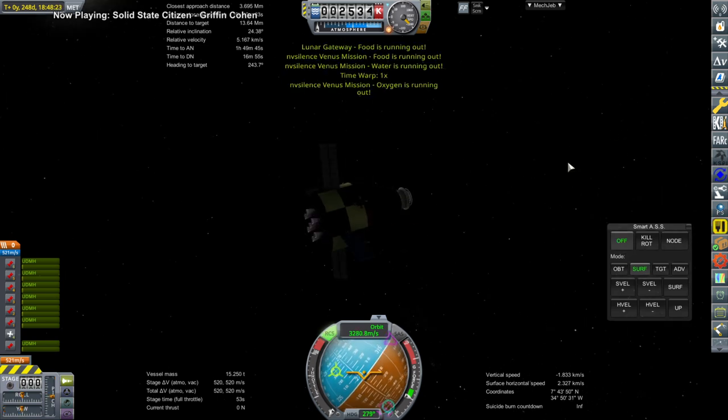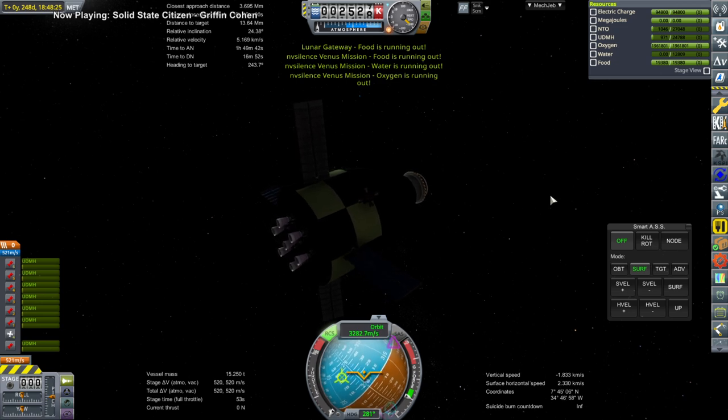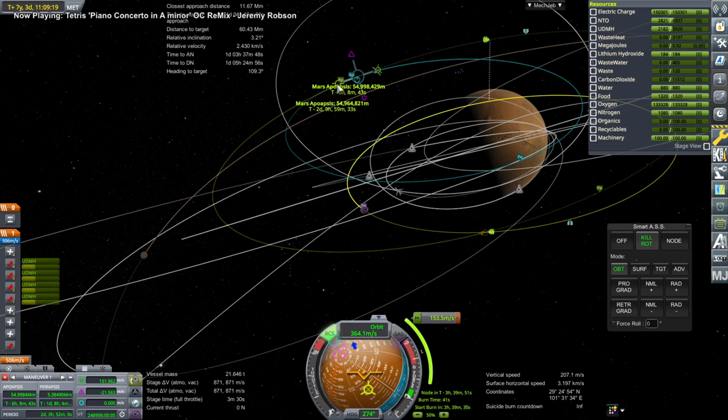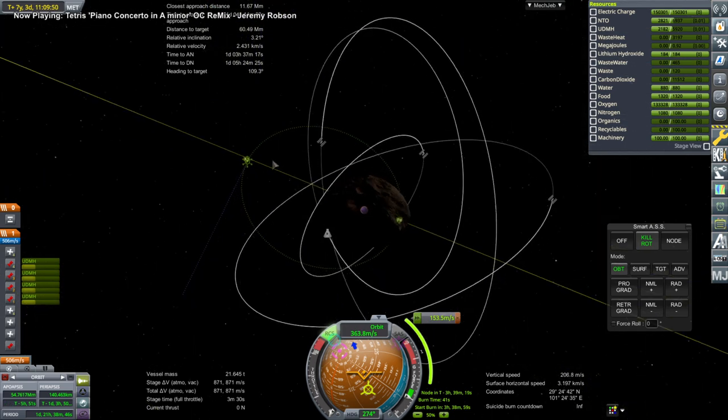We first saw a derelict bunch of tanks, which I just renamed. This supply vessel has some food and oxygen on it, so we would like to deal with it and bring it in. This is the leftover portions of Mars Station 2, no longer with the crew, so that's not urgent, but I saw it had some Delta V on it, so I wanted to check whether we could get it to Phobos with the Delta V that it has.